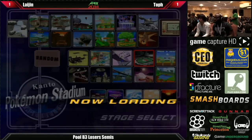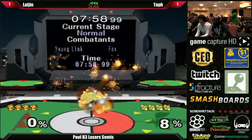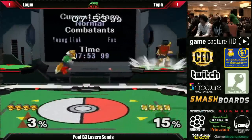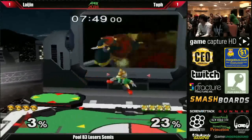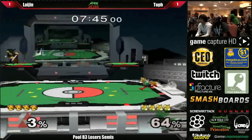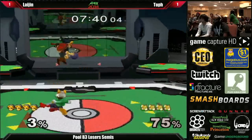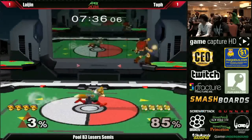Instant counterpick to Pokemon Stadium. Toph is going headstrong into this next match — let's see what he can do. His mistakes last game were pretty easy to see: he was just very, very aggressive. This stage is bigger, but it doesn't have as much vertical space for Laijin to run around on. The removal of the top platform kind of isolates Laijin to a specific side, and if Toph can zero in on him, he might be able to do some real damage.